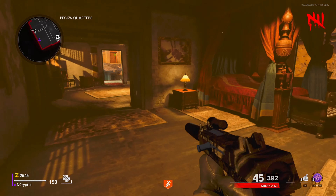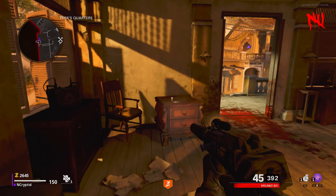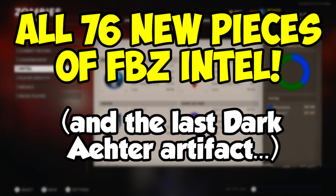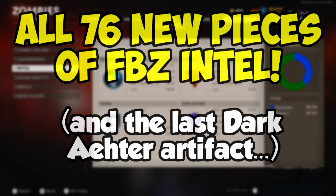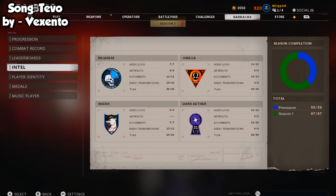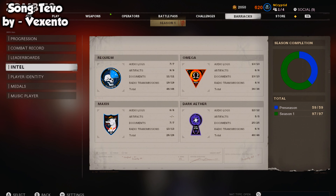Still hunting down the new intel for Firebase Z? Well then you're at the right video! Today I'll be showing you all 75 new pieces of intel added into Cold War Zombies. To keep things clean and simple, I'll be going over all the intel for each faction one at a time, starting with Requiem.